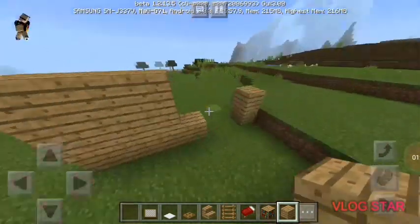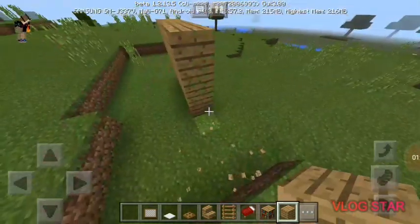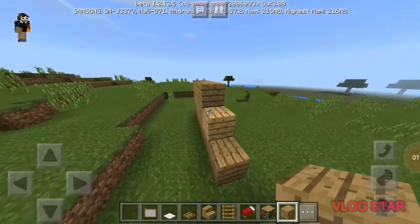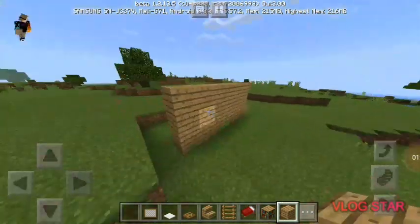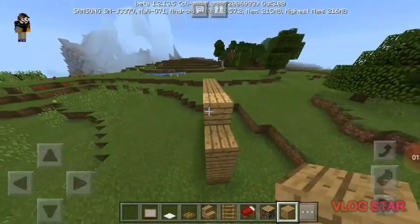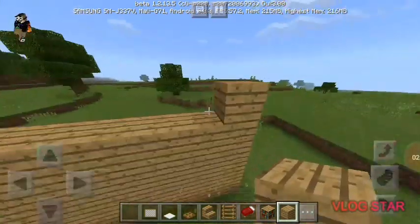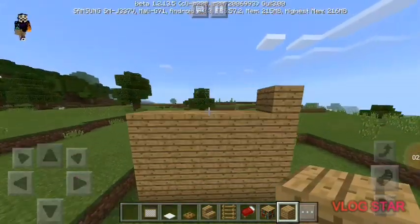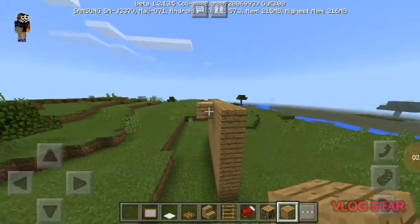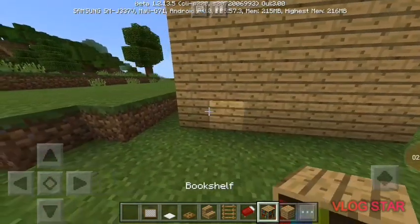Now what you're going to want to do is you're definitely going to want a wall. I'm going to place the block on it. I think this should be good — actually, let's just put it one more block higher. There, there.